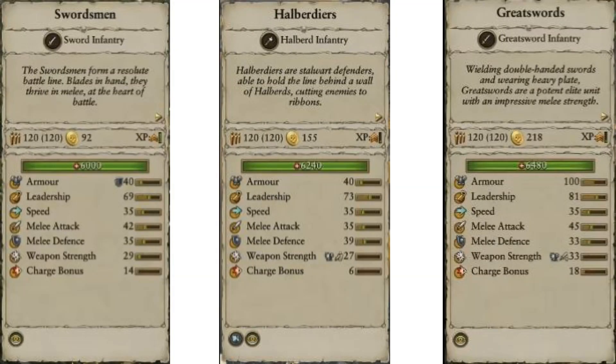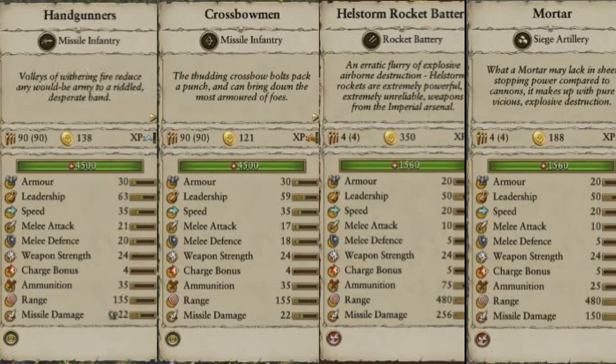First we're going to start off with your basic troops: Swordsmen, Halberdiers, and Greatswords. Units are 120 apiece — pretty average. The health bar goes steadily up, with the Greatswords being the most expensive with a high charge bonus of 18, though comparable to the Swordsmen. The armor of the Swordsmen has a little shield icon next to it, and the weapon strength of the Halberdiers and Greatswords each have two icons. We're not sure if that's a special add-on from a blacksmith, something inherent to the unit, or tied to Legendary Lord buffs. Speed and leadership are prominently shown — on the fly these units look great.